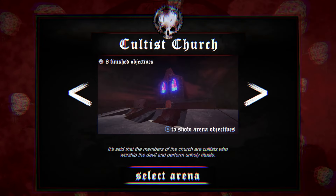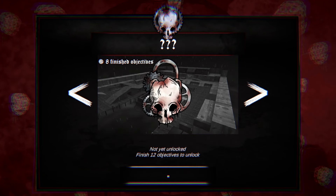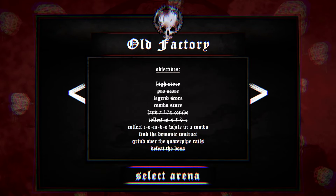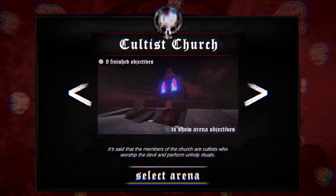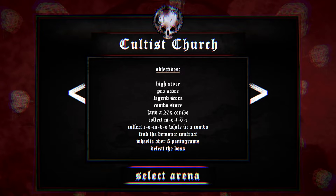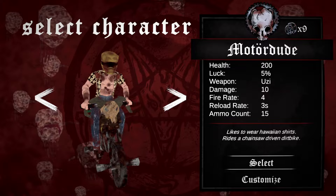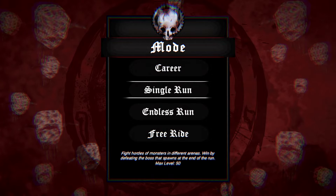Getting into career mode, you have different levels — looks like there are five levels in the game right now. Each level has objectives just like Tony Hawk: high score, pro score, find secrets, grind over quarter pipe rails, land combos, collect letters. That's how you're going to get coins and unlock all the upgrades. But for this video, we're just going to do a single run and see how well we can do.